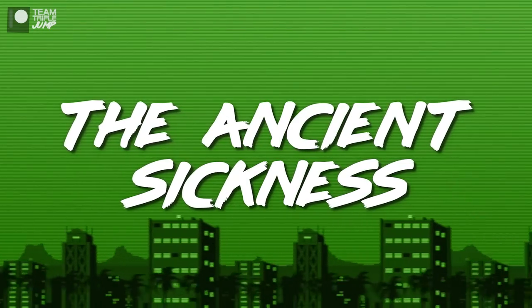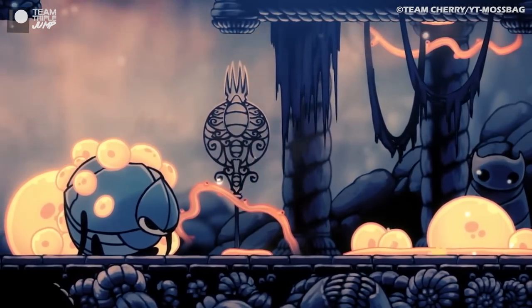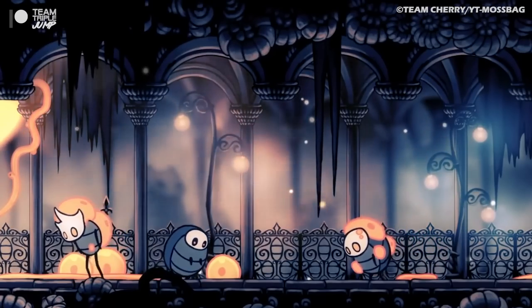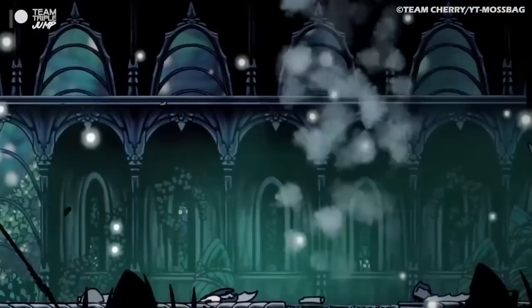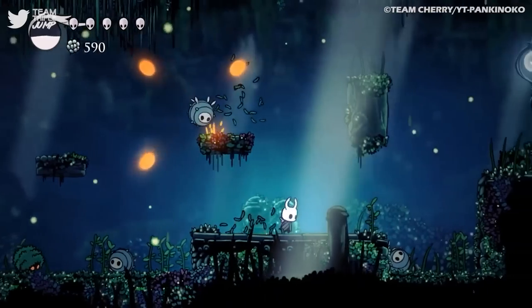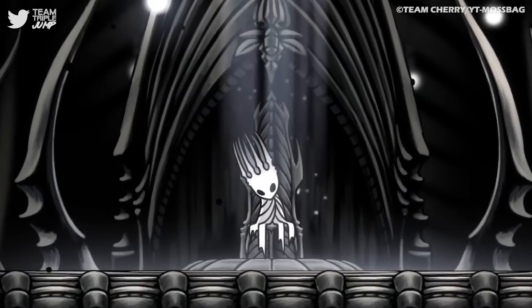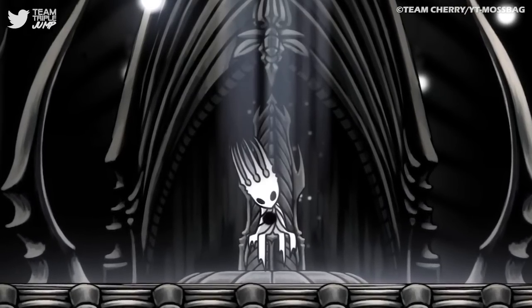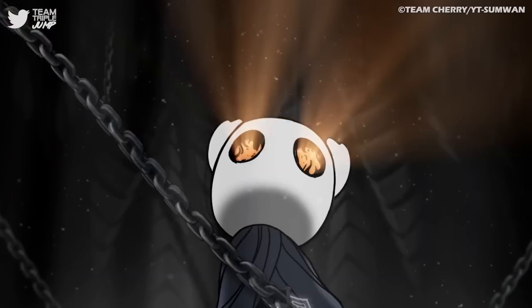Number 7: The Ancient Sickness from Hollow Knight. Diseases don't just afflict humans and animals — our next affliction is bad news for bugs, too. The first sign of the ancient sickness was when denizens of Hallownest started dreaming about the entity known as the Radiance, causing its carriers to regress into a savage state and eventually deforming their bodies. The infection can even reanimate its deceased victims. The Pale King of Hallownest tries to combat the infection by siring a Hollow Knight, who would seal the malady inside itself indefinitely.